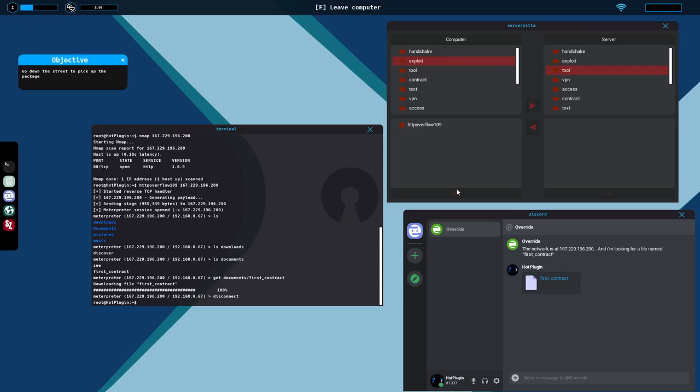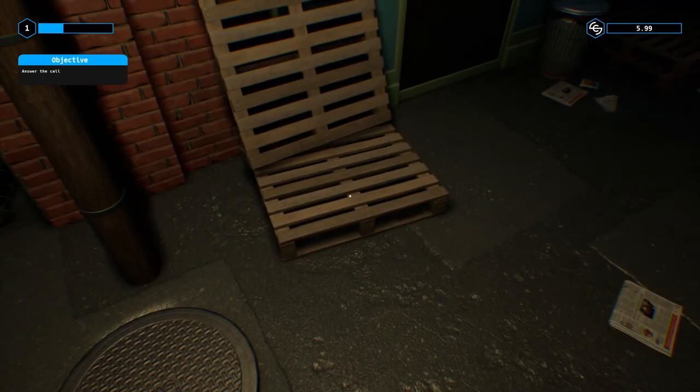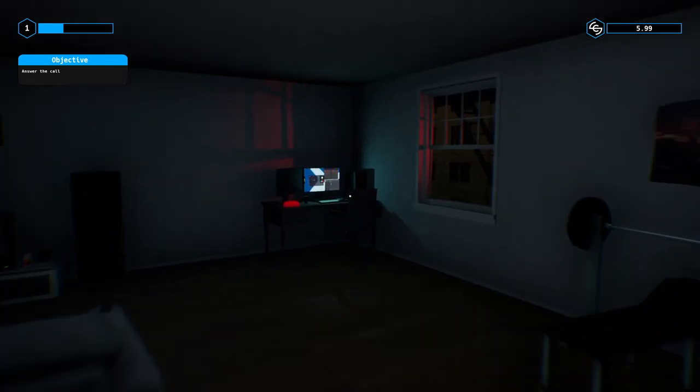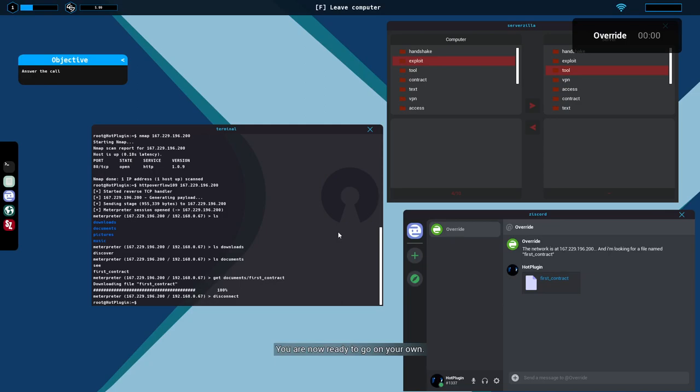All deliveries will be in the alley, so let's go ahead and put HTTP Overflow 109 back up on the server and then head to the alley to grab that package. 'You are now ready to go on your own. I talked to a few people, they'll send you a message soon to give you some work. Good luck, hacker man.'